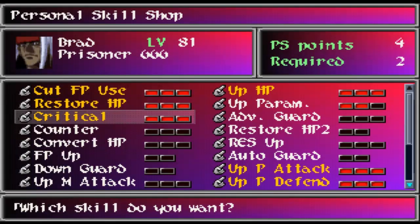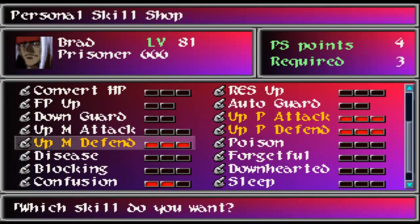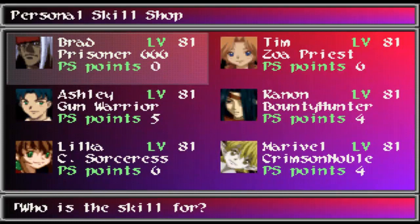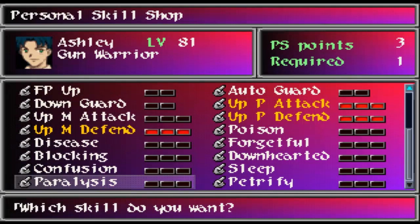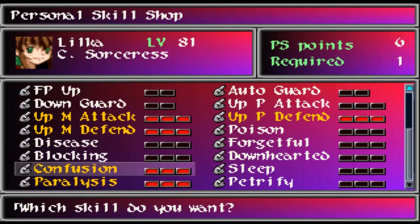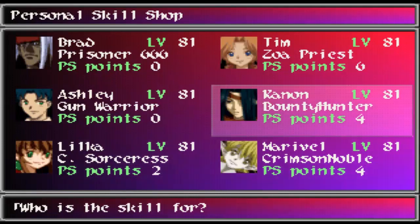We'll see if there's any more skills we can learn. We don't really need any more skills at this point, but they can't hurt. Learning magic attack with Brad wouldn't do a damn thing - kind of pointless. So we'll just learn status protection and give another critical. A lot of the skills are just kind of useless. We'll learn to up physical attack with Lolka, because why not - help her for when she actually attacks, which really isn't going to be that often.